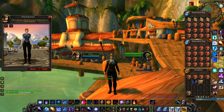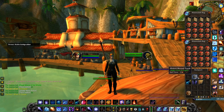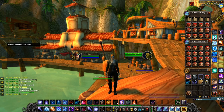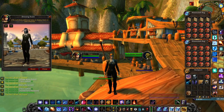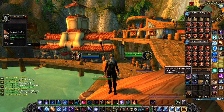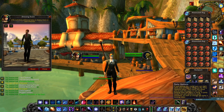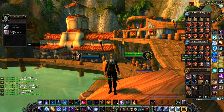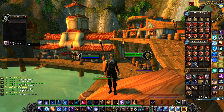Very royal blue, doesn't look that bad. Of course we'll try on our fishing set once we've collected some more. Some more greens here — we have our second green, oh very good, look at that. Wow, even got ourselves a journeyman backpack! Captain's gauntlets, those are very fancy.